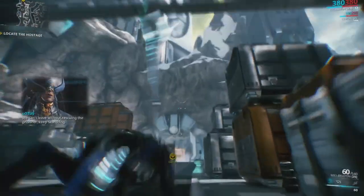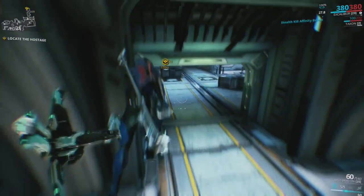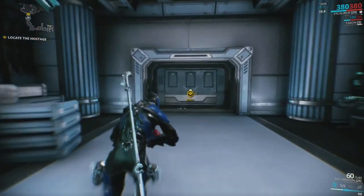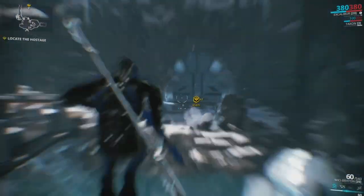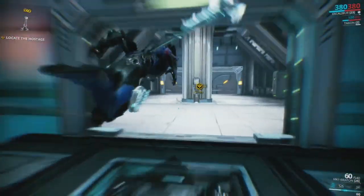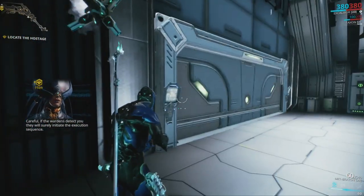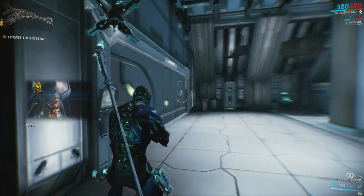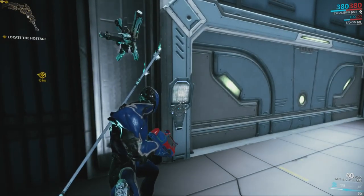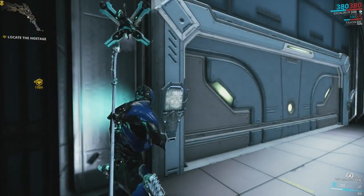We can't leave without rescuing the prisoner — keep searching. Once you're past the doors and into the holding cell area, if you get caught it'll put a time limit on rescuing the hostage, and if you don't make that time limit you will fail. So we want to do this part stealthily.